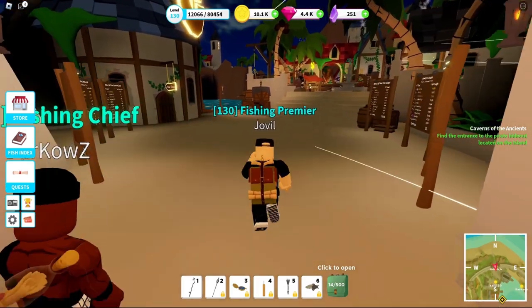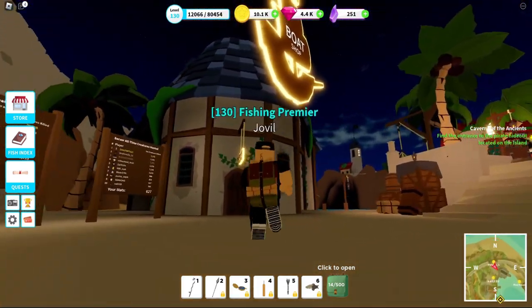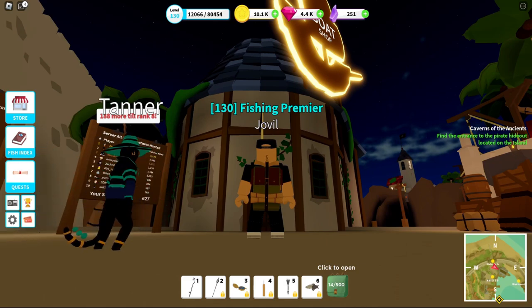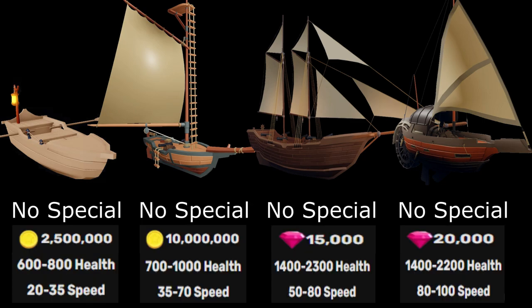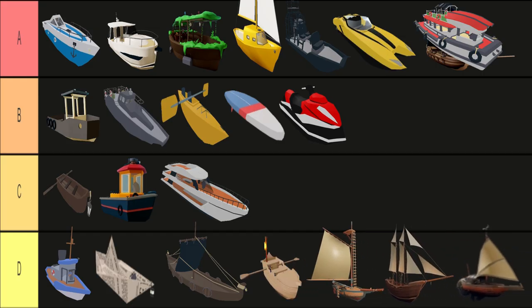Arriving in Ocean 2 we have Ahn's boat shop. And to save ourselves some editing and you some time, let me cut this short: all of her boats are garbage. They possess no special abilities, cost a ton of money, with mediocre stats to boot, and the only reason you would ever buy any of them is if you really like the aesthetic. D tier for all of them.